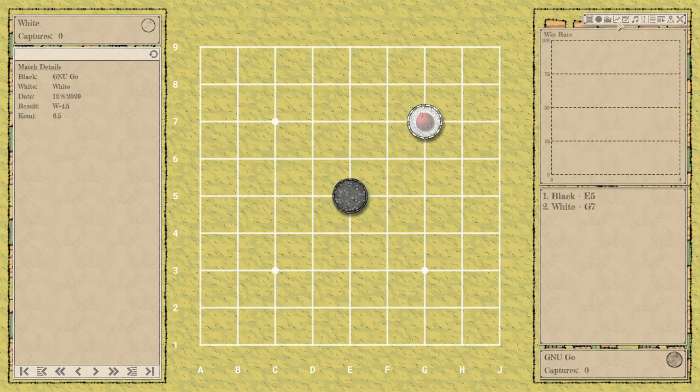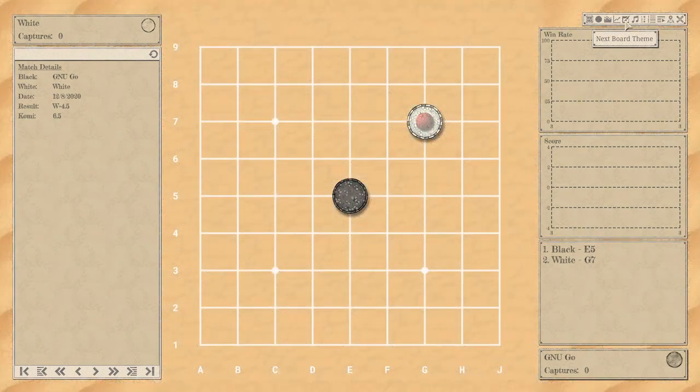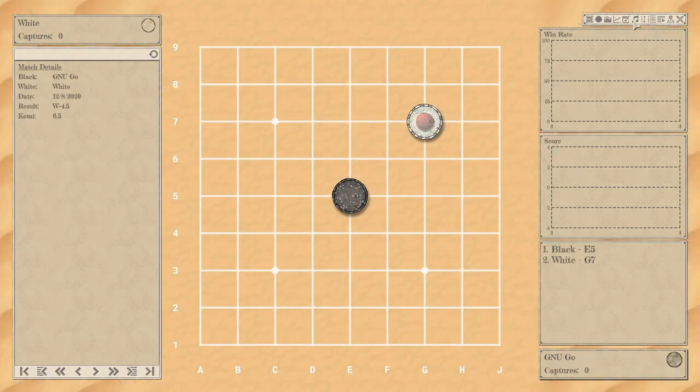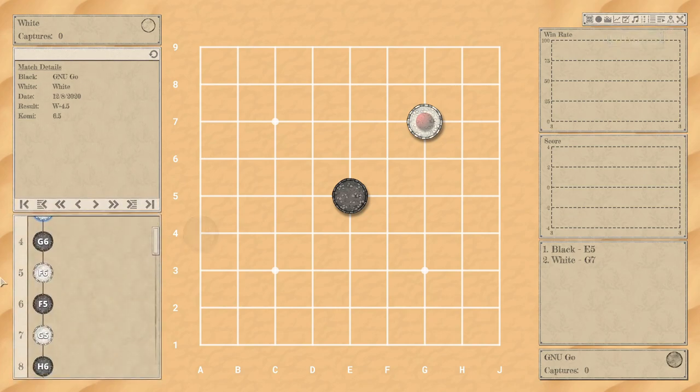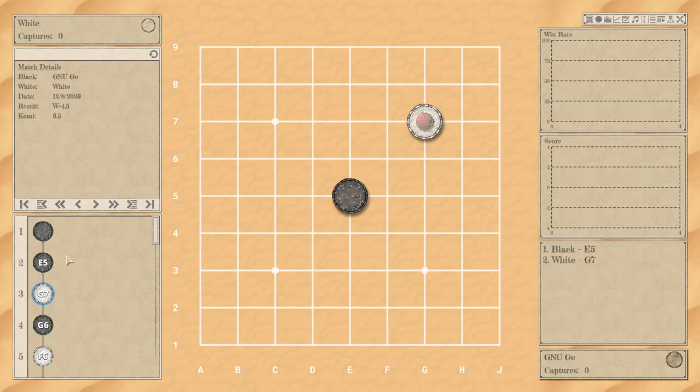It shows win rate and score. You can change the board here as well — let's change it to sand, I like sand. You can change the song. There's a move tree using up and down arrows, but I think the tree is kind of silly because you can't make variations on it, so why is it even here? There's also SGF output showing the details of the match, and you can go back to the campaign map or exit menu. Then there's the board analysis.